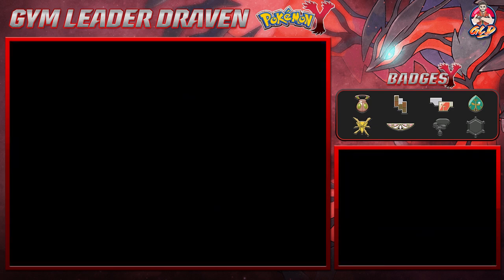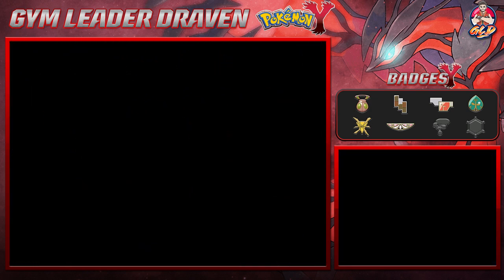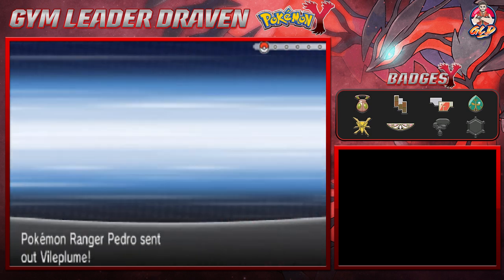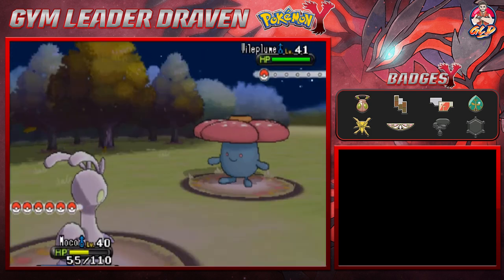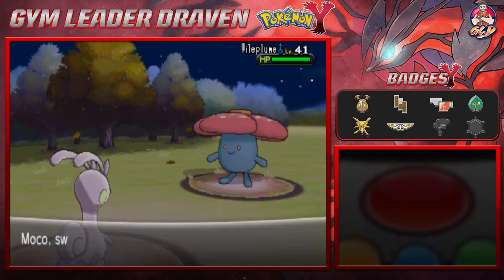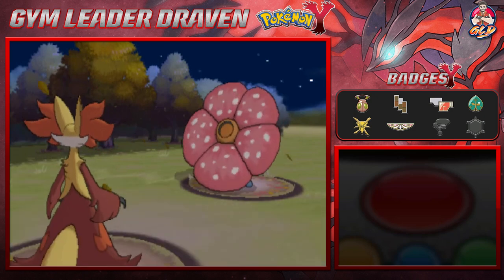We defeated Pokemon Ranger Keith. There's another Pokemon Ranger hiding who wants to interview us — taking on Pedro. He's coming out with a Vileplume. Moco is not going to do well against this, so let's go with Star Fox. Bring it on Vileplume — here comes a Stun Spore attack.